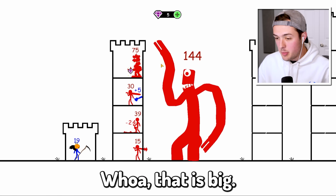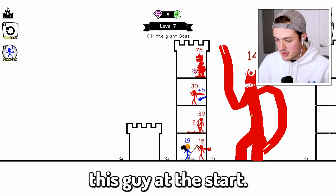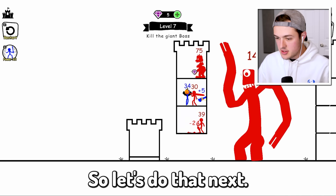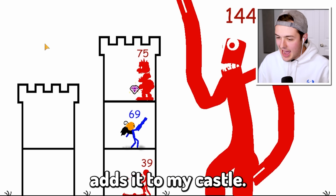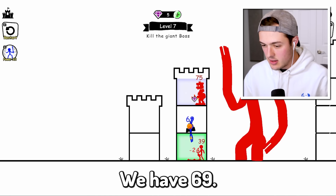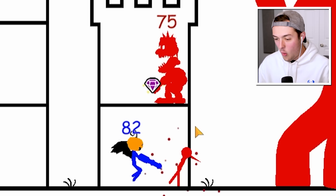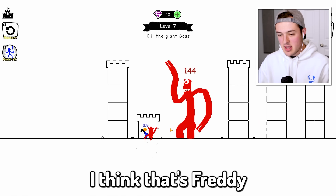Whoa, that is big — that is a big rainbow friend. We're going to fight this guy at the start. I need to get the plus five weapon, so let's do that next. Every single time I clear a stage, it adds it to my castle. We have 69. Let's go down here into the spike trap — but check this out, we have a gun. Wow, that was awesome. Is this Five Nights at Freddy's? I think that's Freddy Fazbear right there, and we're going to get really big.